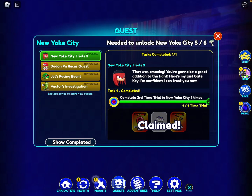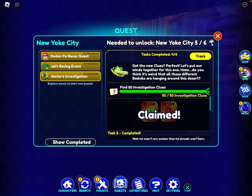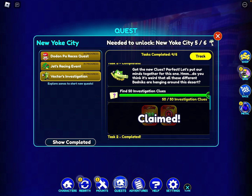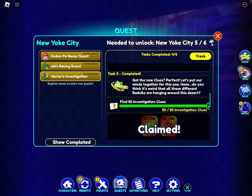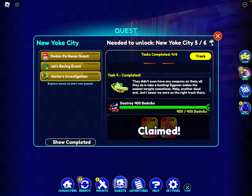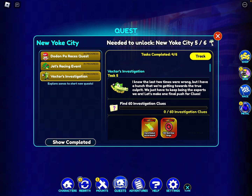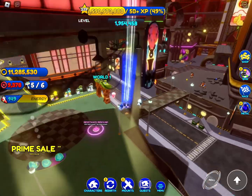We just finished that quest. Looking at the task text - for task three, Vector said 'Got the new clues, perfect. Let's put our minds together for this one. Do you think it's weird all these different badniks are hanging around this desert?' That's when you need to go to Lost Valley and collect 50 investigation clues. After that we have to destroy 400 badniks, and he says 'They didn't even have any weapons on them - all they do is take a beating. Eggman makes the easiest target sometimes. Well, another dead end, but I swear we were on the right track.' For task five he says 'I know the last two times were wrong but I have a hunch we're getting towards the true culprit - let's make one final push for clues.' Now we have to collect 60 investigation clues, so I'll head over to Emerald Hill.